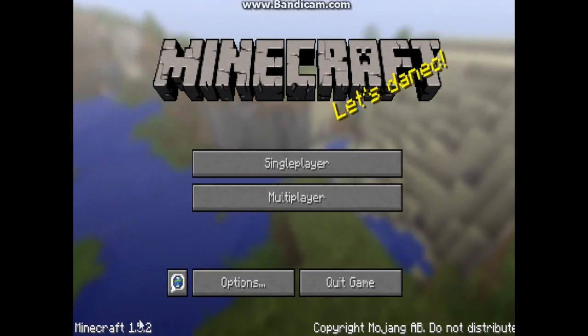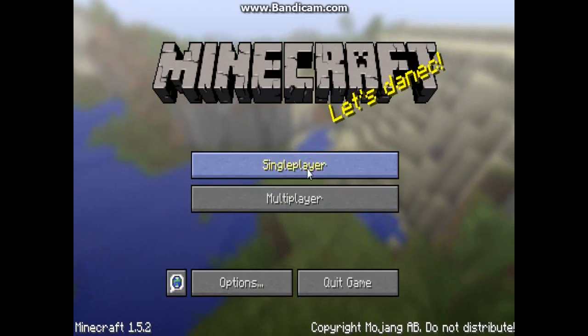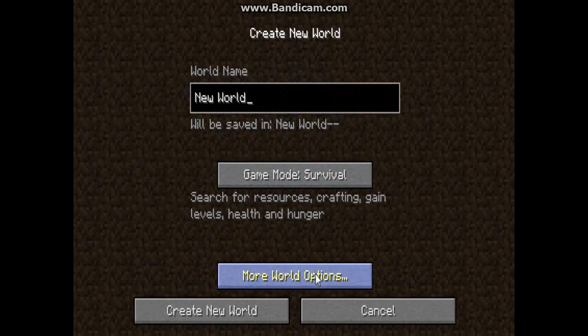This is the Minecraft video on how to do cheat codes on version 1.52. A lot of you guys said you were having a lot of trouble with this, so the first thing you're going to do is create a new world.